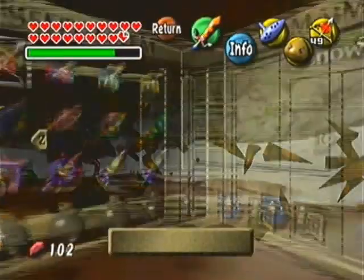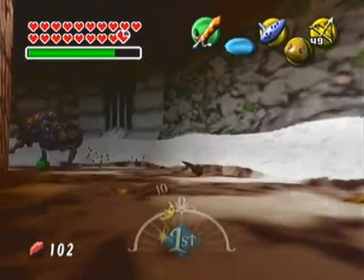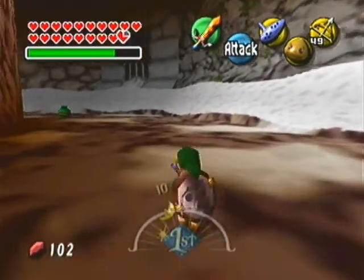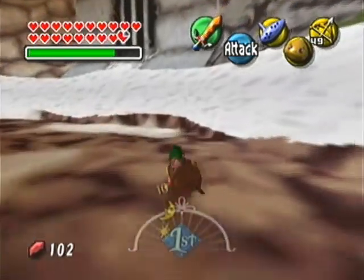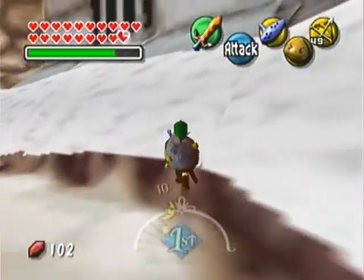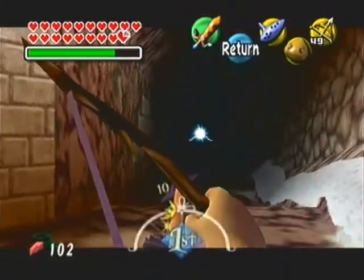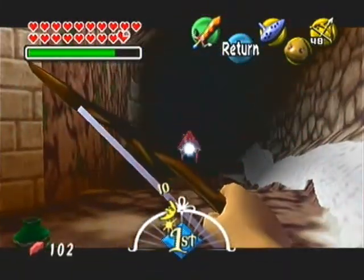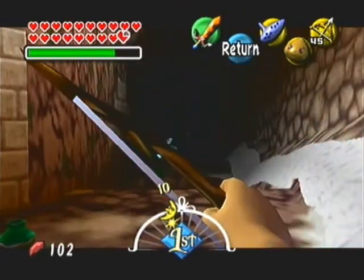Alright, so for Goht here, basically what you want to do is — I'm going to equip my normal arrows for this. You want to have enough arrows to get by. And you actually want to roll over here instead of being like a Goron. You want to roll up here, and he's going to start shooting lightning at you like he normally does. And from here you can actually shoot him with arrows. One arrow counts as the same as a Goron hit.